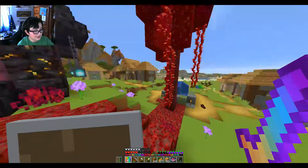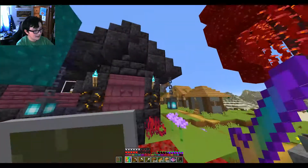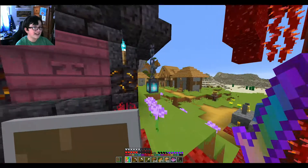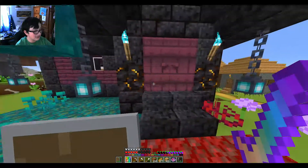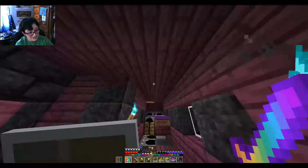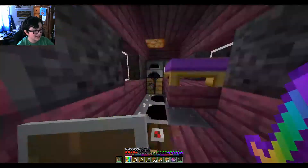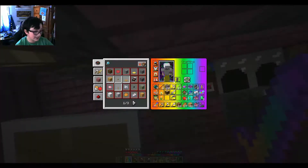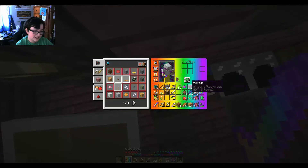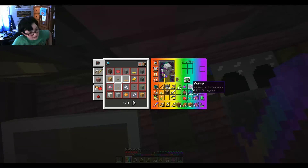We have one of these mushrooms here and another one here, and then we have some soul torches. There's actually a new snapshot so they made it 'soul' not 'soul fire' — I was mixing those up. The inside of the house is honestly really cool too, I love this color. It's a really cool house. I also have that one piece of crying obsidian I got, and this portal takes me to the nether.